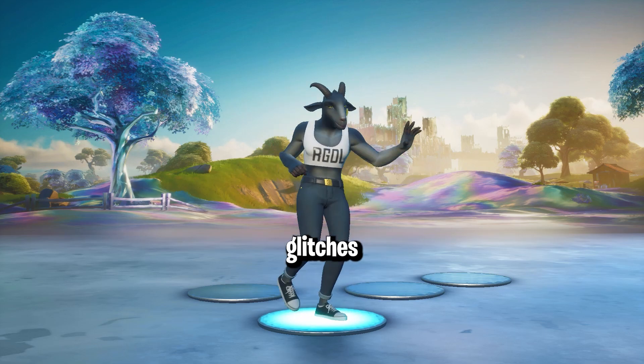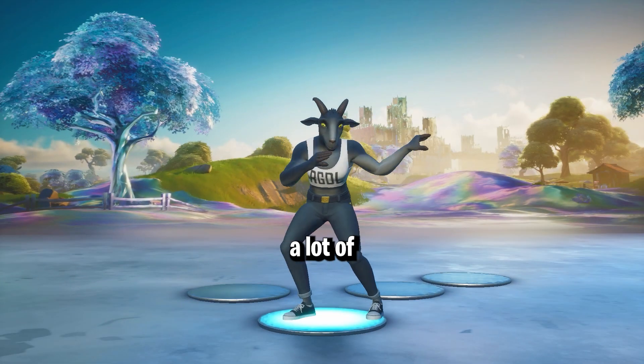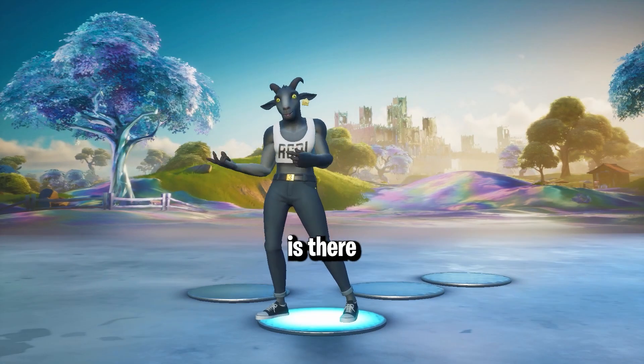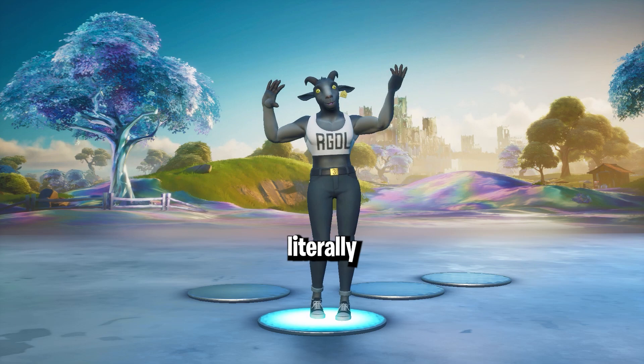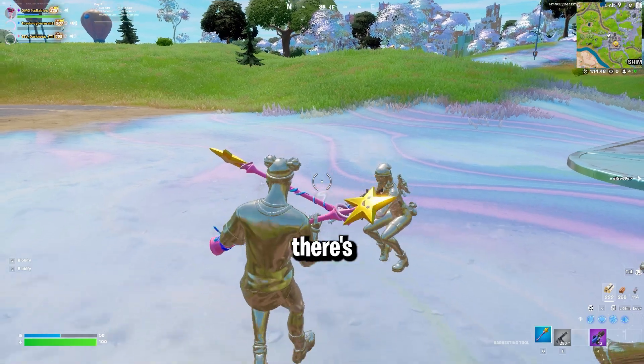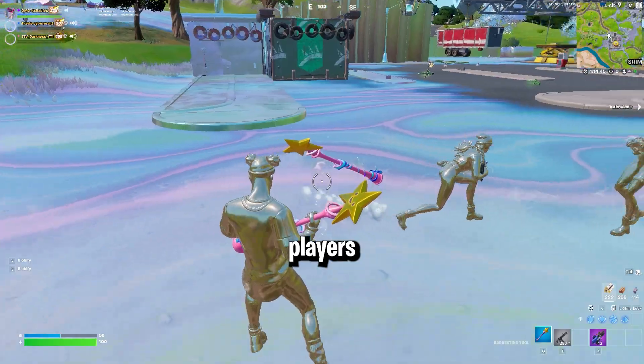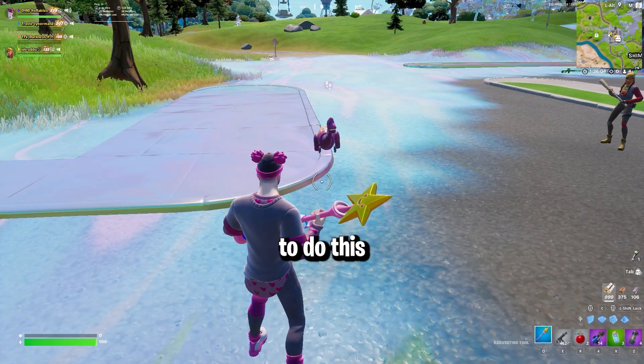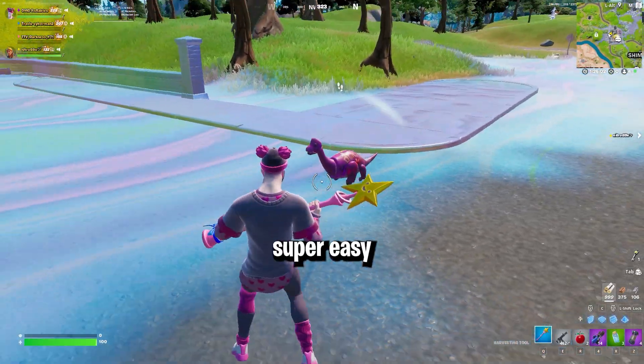We all know that Fortnite has some of the most insane glitches of all time. A lot of these glitches have seemed to surface most recently in Season 4. Not only is there still a glitch where you can't die and are literally invincible from everything, but now there's a glitch that makes you completely invisible to other players, making it almost impossible to eliminate you. I'm going to show you exactly how to do this glitch and become invisible, and it's actually super easy to do.